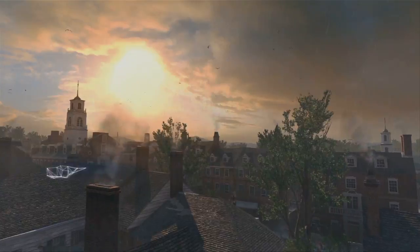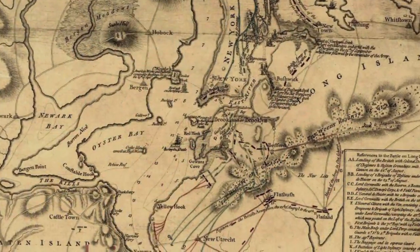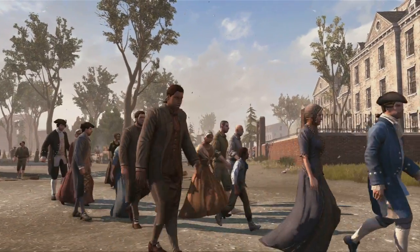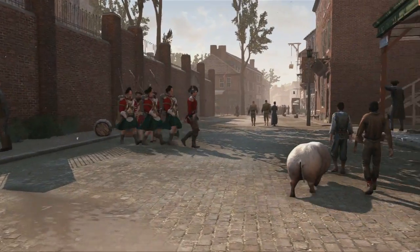We had to go back and get our historian to find us accurate maps from the era of what Boston and New York looked like. These are actual replicas of the cities. If you're familiar with those cities, you should have that eerie feeling of finding familiar sights. We really wanted to push the animations and just make it look like a real living world. As you walk through the crowd, you'll also see animals in the streets.